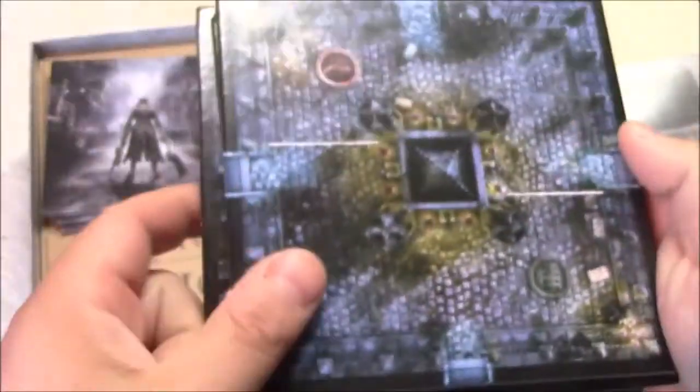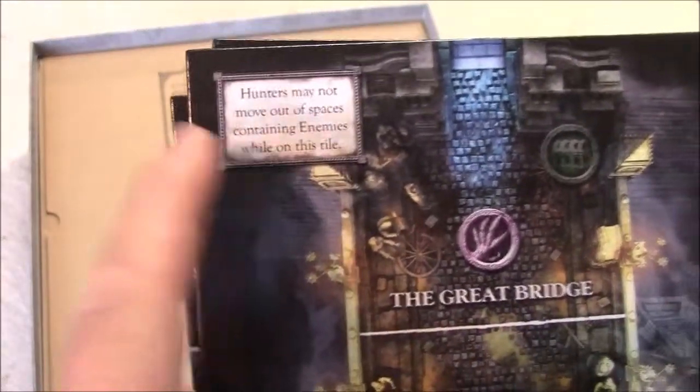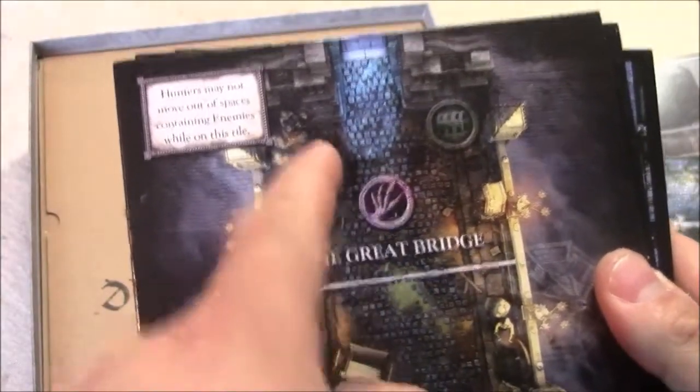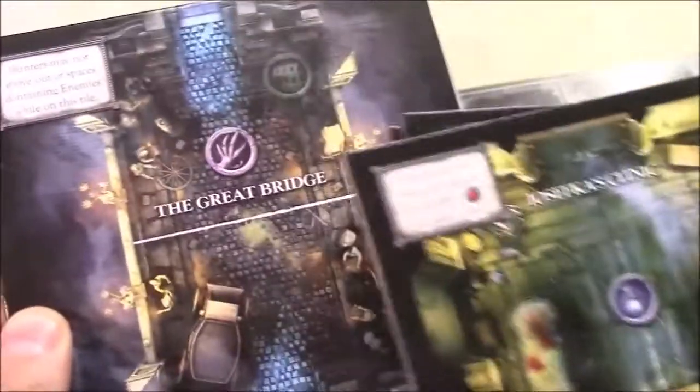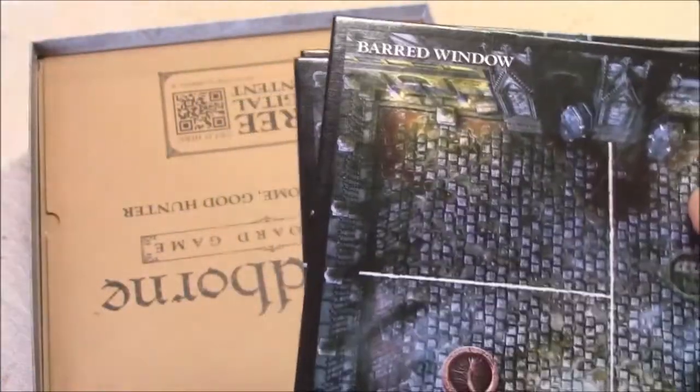You get further random tiles plus the Great Bridge — an evil one where hunters may not move out of spaces containing enemies. That's where you fight the Cleric Beast. Other named tiles include Yosefka's Clinic, The Alleyway, the Barred Window — where you find the girl who gives you the music box to help defeat Gascoigne — and of course, the Graveyard.